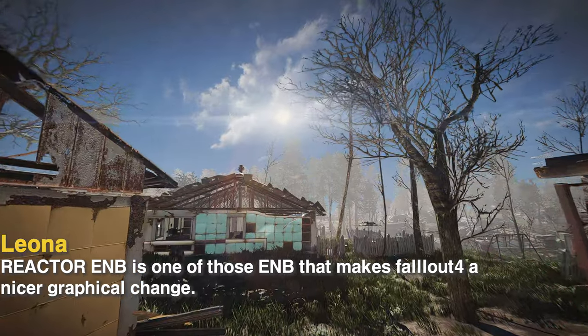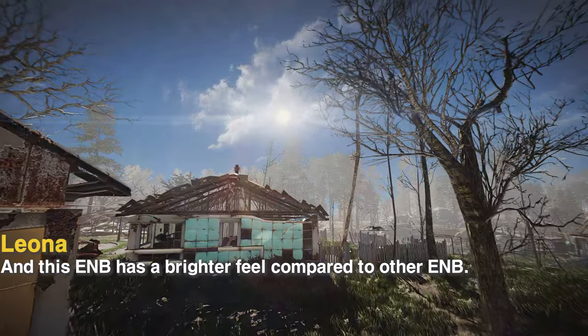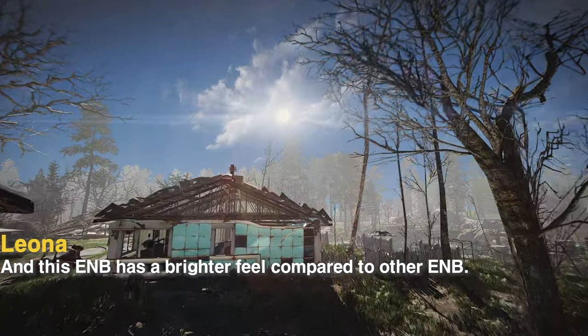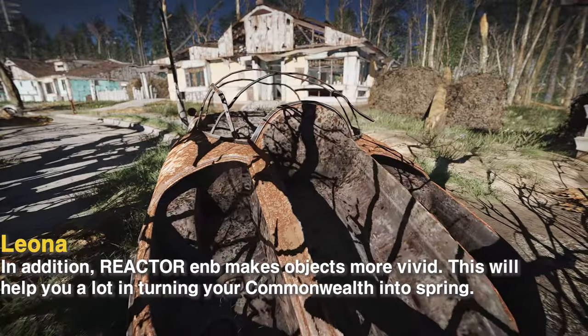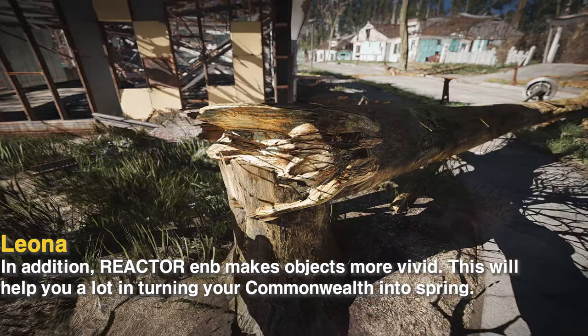Reactor ENB is one of those ENBs that gives Fallout 4 a nicer graphical change. This ENB has a brighter feel compared to other ENBs. In addition, Reactor ENB makes objects more vivid. This will help you a lot in turning your commonwealth into spring.